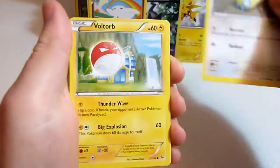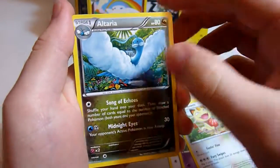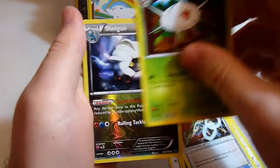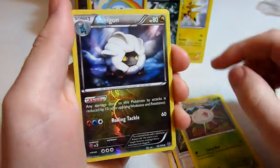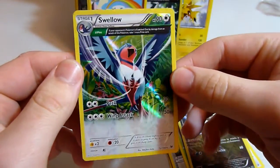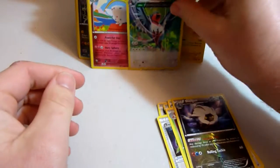I'm going to see how it's done — Swablu, Voltorb, Gilgah, Shuppet, Meowth, Altaria, Rayquaza Spirit Link, Silcoon, reverse holo Shelgon, and a holographic Full Art Swallow. That looks really cool. It does look really cool.